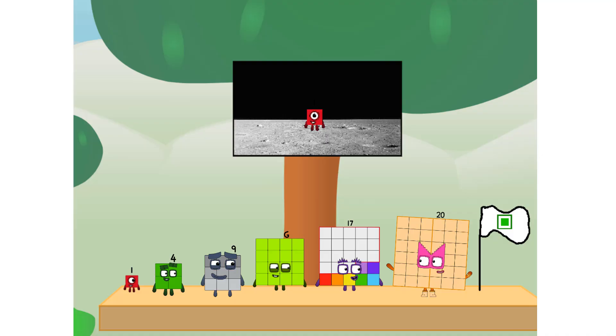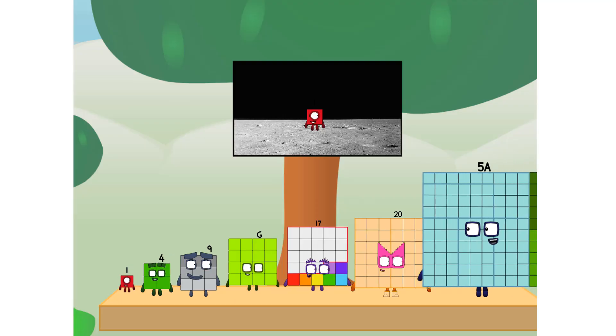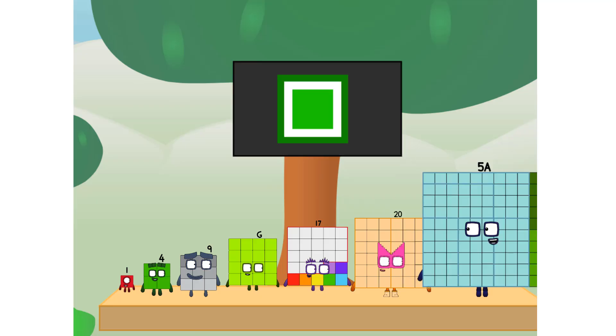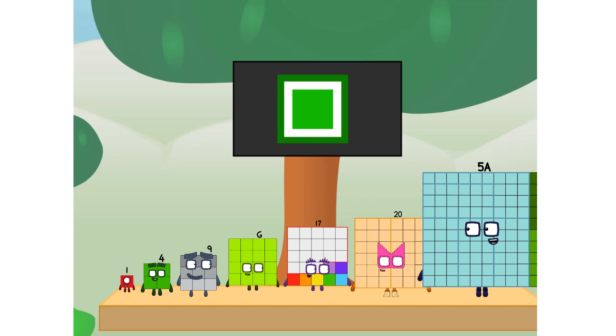The only thing left now is to plant the square club flag. Number land, we have a problem. I forgot the flag. Don't worry, little one. I'll take care of this. Five dot tab. And I promise — no rockets. Square power only.